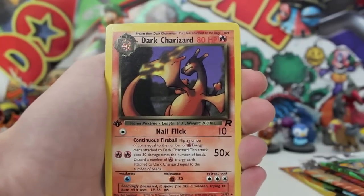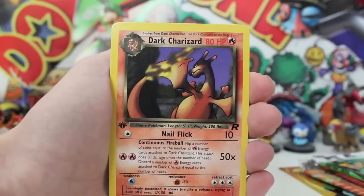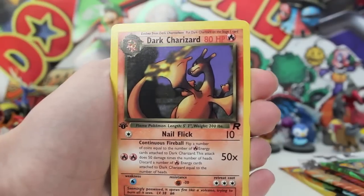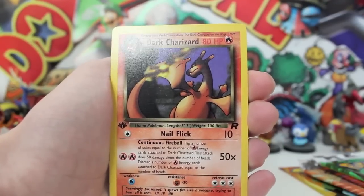The very first boost pack we have pulled — that's not a holo, but it's a regular rare Dark Charizard from the Team Rocket series! No way! We've got Nail Flick and Continuous Fireball — 50 times damage. That is so epic. First edition Dark Charizard!